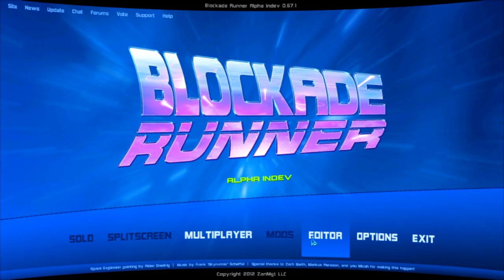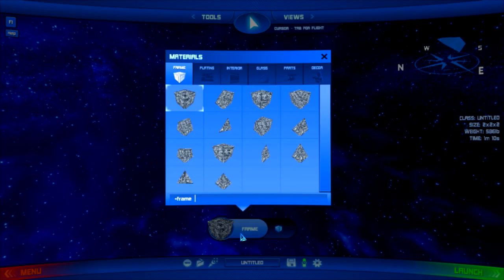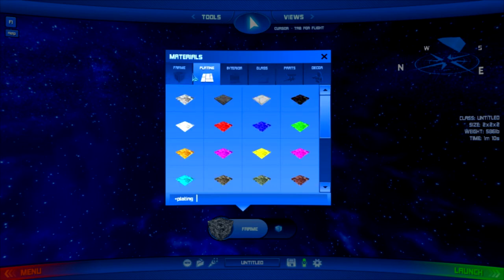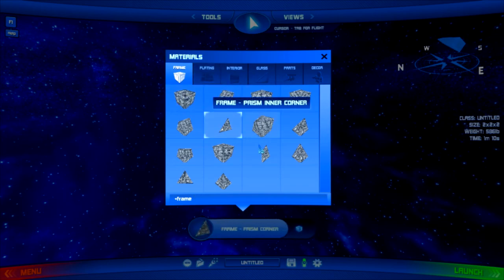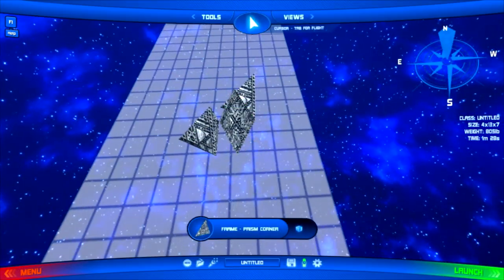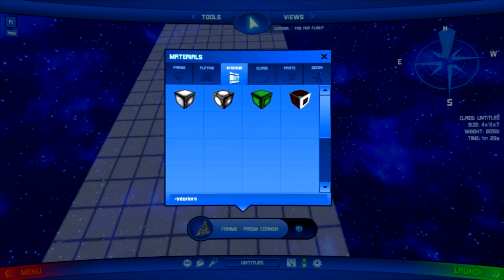So what we've been doing is fixing up the UI and making it much smoother and easier to use the editor. We've added a whole new material bar. If you remember the last one, everything was separated with different tabs for different things. We've simplified it with frames, all in one thing, so you can get whichever frames you need and it's always in the same spot. And then platings and interiors.